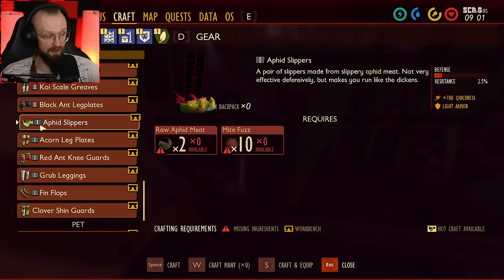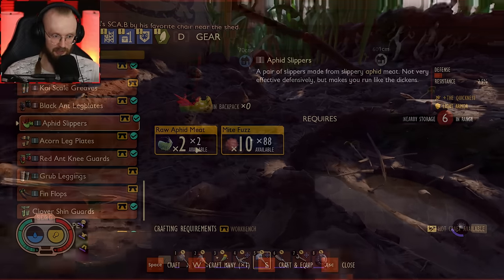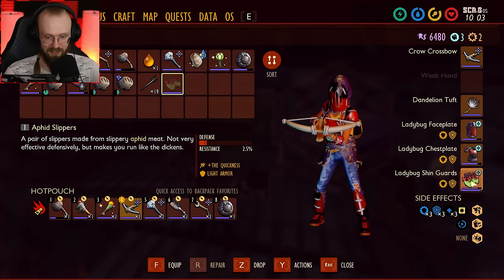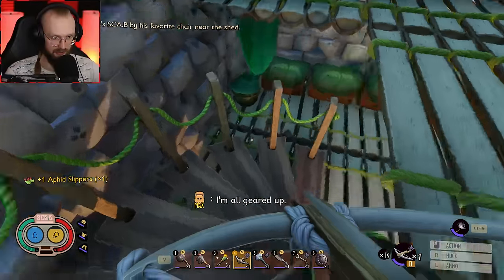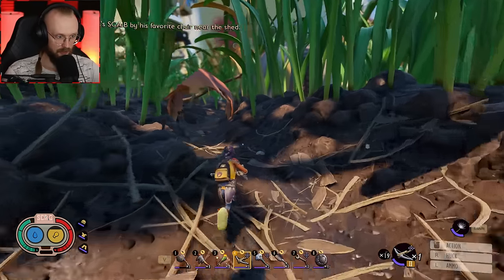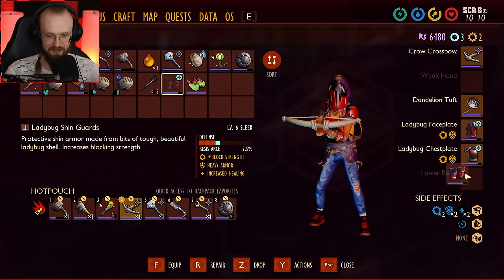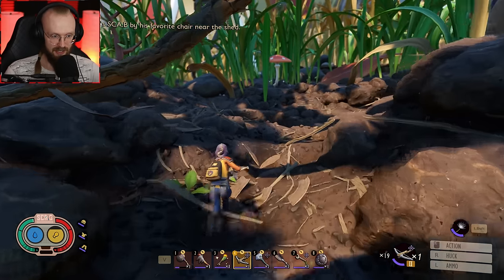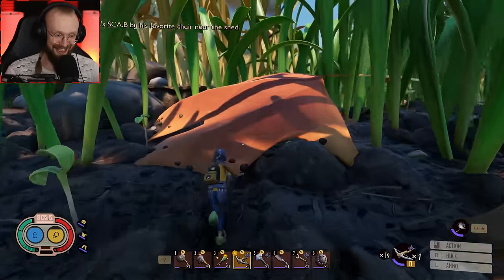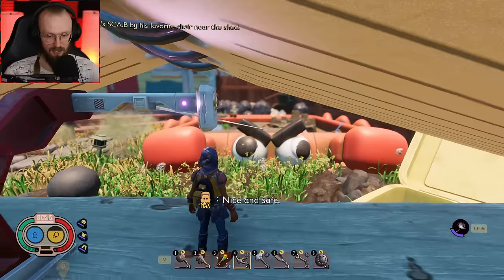Speaking of things that are fast, we could also craft these Aphid Slippers — they're going to make you faster as well. I've just hunted down both of those Aphids, so let's craft this thing. It's the first time I'm going to equip these shoes. All geared up — and I'm definitely way faster. We are literally flying now. This is how we run with Aphid shoes. Let's compare — removing them and putting back our shin guards — the Aphid shoes make us way, way faster. Alright, let's equip the shin guards and head to the Sandbox.